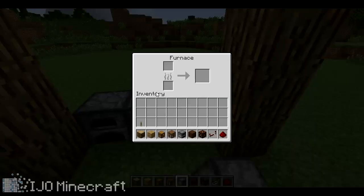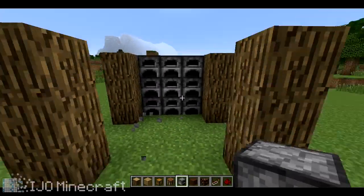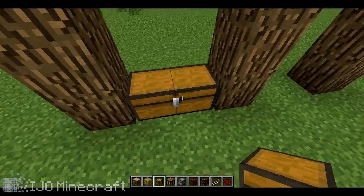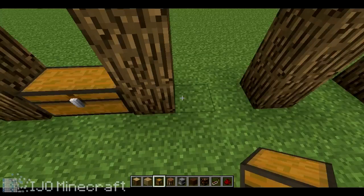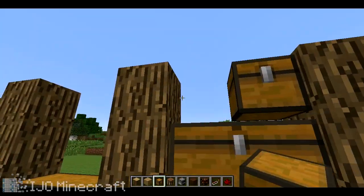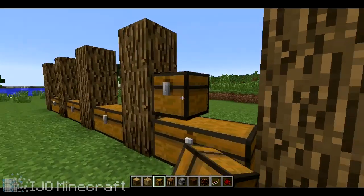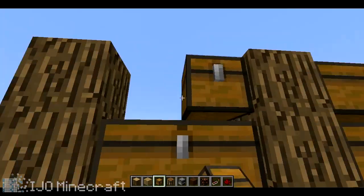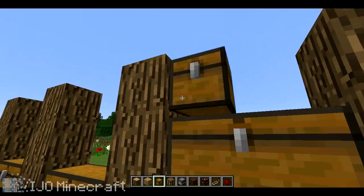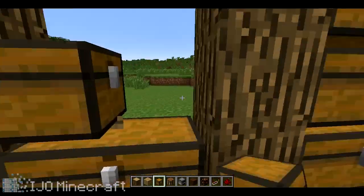At the end we're going to have furnaces — there's your wall of furnaces to cook. Let's put all of our storage chests in. Looking good, just fill those in. This is actually going to hold a lot of items so it's all going to be pretty close to each other so you won't have to be running around looking for stuff.